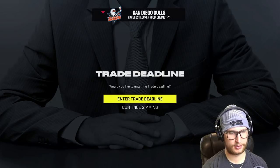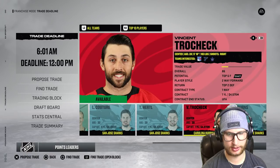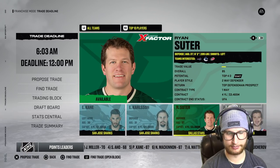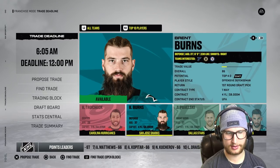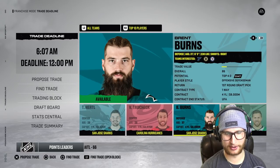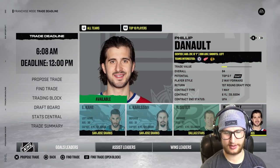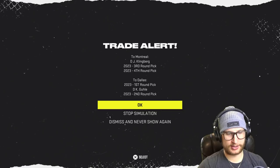Keep the current trading block, but let's see who's there just for sport. Who's on the chopping block? We've got Klingberg, Couture, Hurdle, Trocek, Burns, Pavelski, Kane, Carlson — quite a few players. I just felt like there were a lot of Sharks: Couture, Burns, Pavelski used to be a Shark, Kane, Carlson. John Klingberg went to Montreal with a third and a fourth in exchange for Caden Gooley, a first and a second.